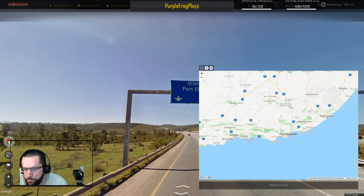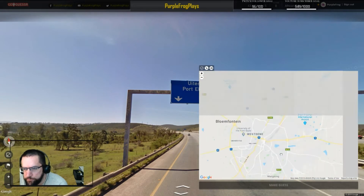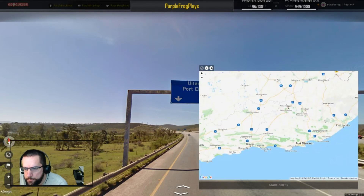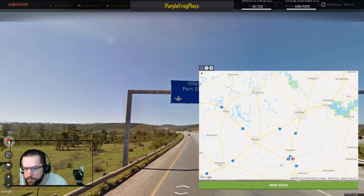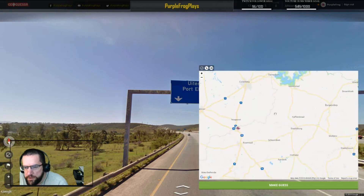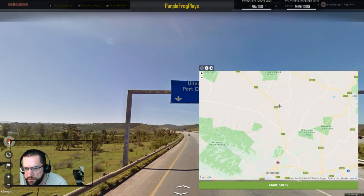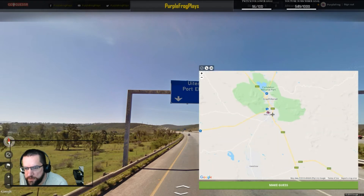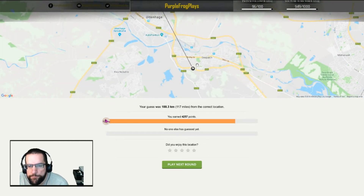Are we in Bloemfontein then? There's a 10. I don't think so. We are not getting this one right at any stretch of the imagination. Very disappointing. It is Utanahe. It is a 75. There's not enough time — there's a 63. We're in Graaff-Reinet. Oh, we weren't — we were actually where I was. I'm an idiot. It's okay.